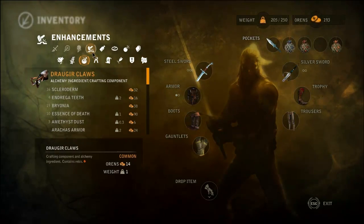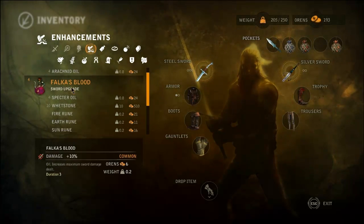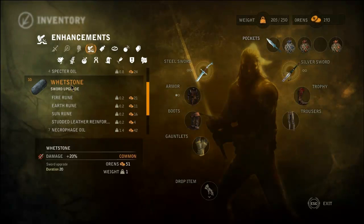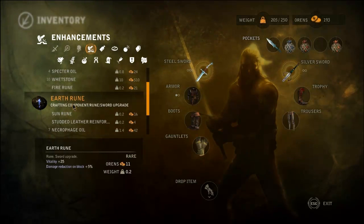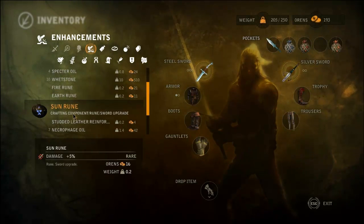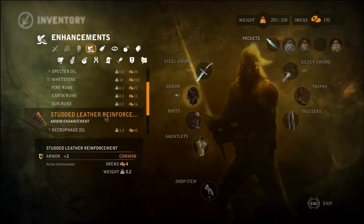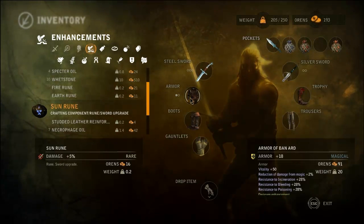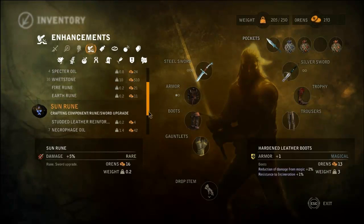I'll show you those while we're here. Enhancements: Wet Stone makes your sword do plus 20 damage, which is crazy. These permanently add a certain amount of whatever to your sword. This is for Armor, obviously. My Armor currently has plus 18 — I have a plus 2 Enhancement in there, and it started off with 16, which is crazy.